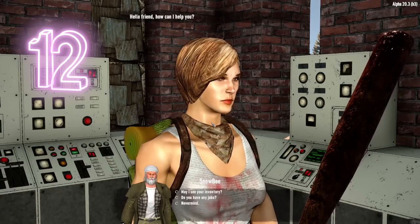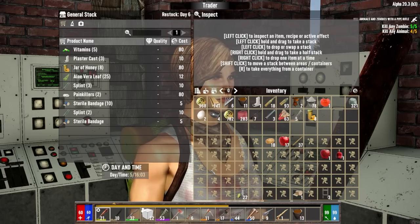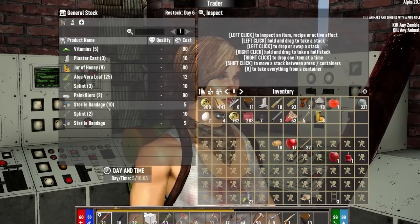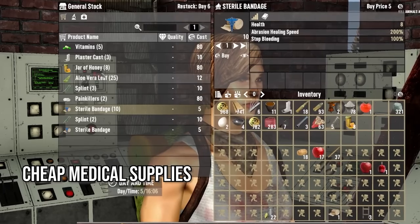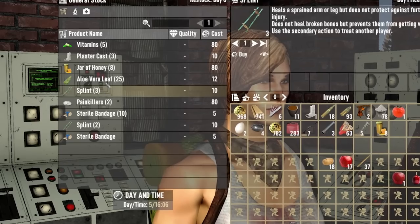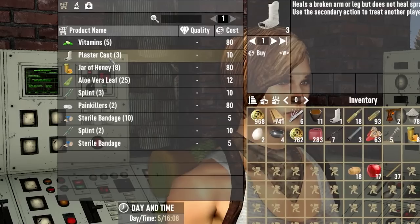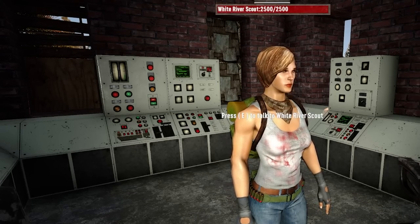Prior to Alpha 20 and version 4 of Darkness Falls, many didn't bother with the trader captain. These days he has been swapped to the White River Scout. Often people still don't know about the stuff that she sells. Tip number 12: the Scout sells extremely cheap splints, casts, and low-end bandages. I was watching a Darkness Falls Neebs Gaming video the other day with someone with a broken leg, and he was only thinking about going to the main trader to buy a cast — he was so close yet so far from a cast that only cost 10 Dukes. Remember, the Scout sells very cheap medical items.